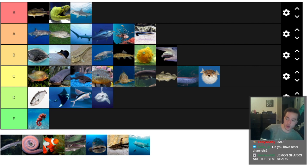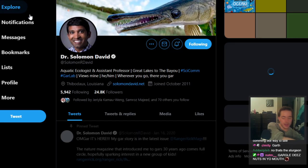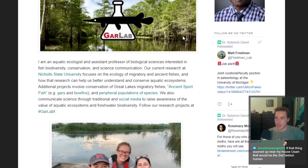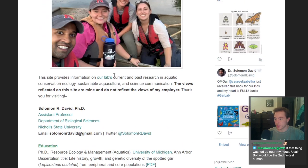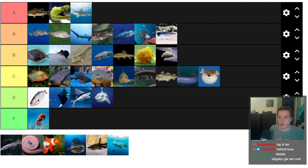Gar are interesting. A lot of people really like gar — they're very personable as far as fish go. Check out Dr. Solomon David, the world expert on gar who runs the gar lab and has job openings if you like gar. Gar are A-tier easily. I think they're in between tuna and thresher shark. Their predatory abilities are really well adapted, they're a really cool fish, they have a bright future with humans protecting them. But they're not so unique that I'd put them really at the top.